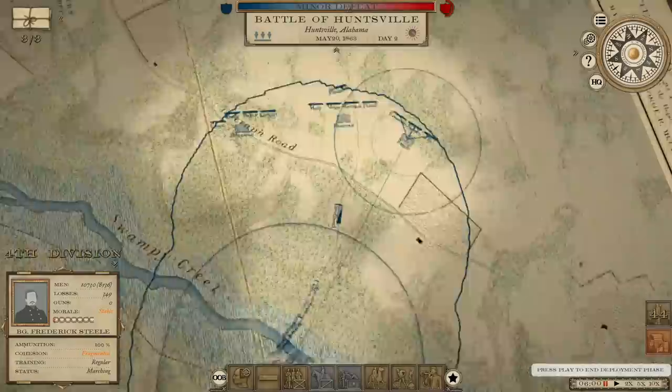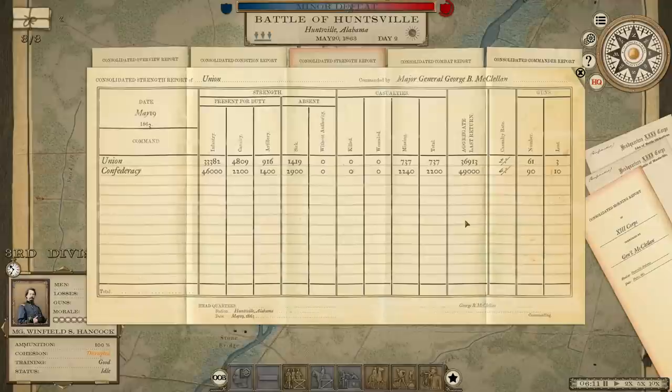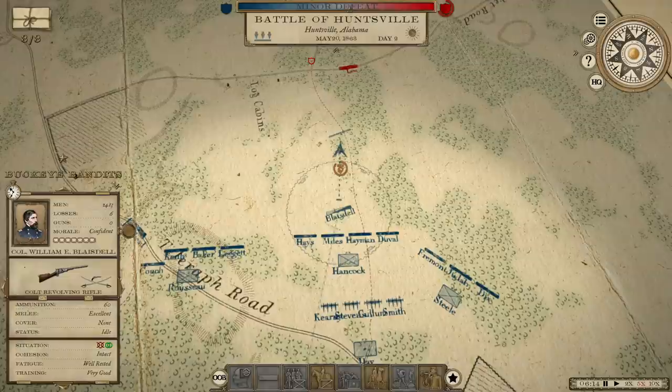We'll get Hancock's artillery up here in the center. Before anything even happens, the Confederates are showing 2,200 missing and I'm showing 700 missing, so we have to keep that in mind when we start seeing casualties happen. He does have an estimated 12,000 man advantage — about a third more men than I have.